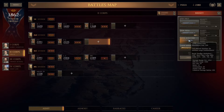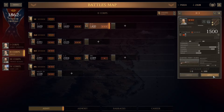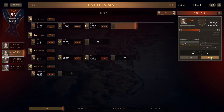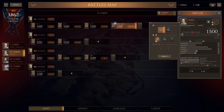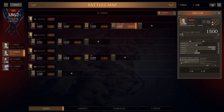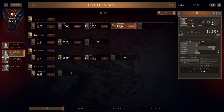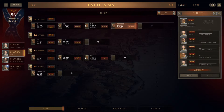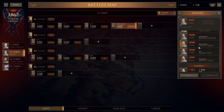The enemy doesn't have that many men on the field. You can steamroll this thing — they're going to die pretty quickly, just get into combat and kill them. The whole exercise is, any battle where you have them at one-to-one is just an easy battle.